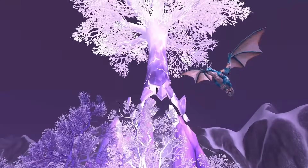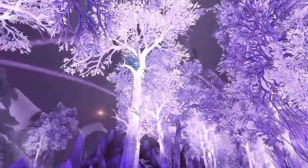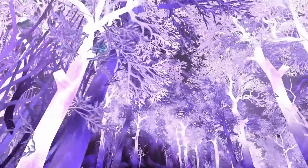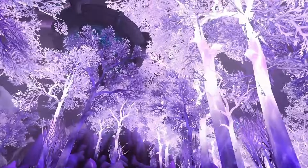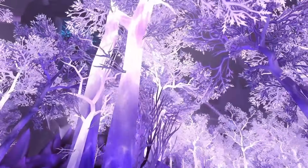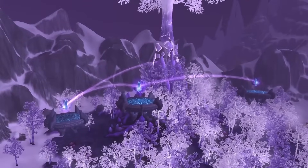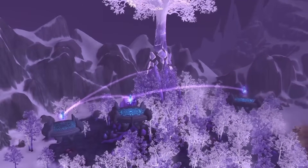Years later, in the aftermath of the arduous conflict against the Jailer, the renowned Bronzebeard Brothers chronicled their observations. They recounted a lingering aura of magic, with surge needles suspended in the air like dormant guardians of bygone battles — no longer pulsating with active energy since the Nexus War's end. Intriguingly, the brothers noted the lingering presence of Blue Dragonkin, once a formidable invading force now reduced to a mere fraction. The winds of change had swept through the forest, leaving behind remnants of a bygone era where dragons clashed and the very essence of magic hung in delicate balance.